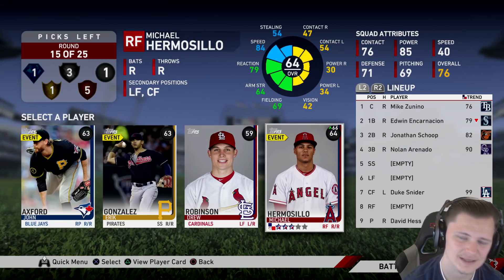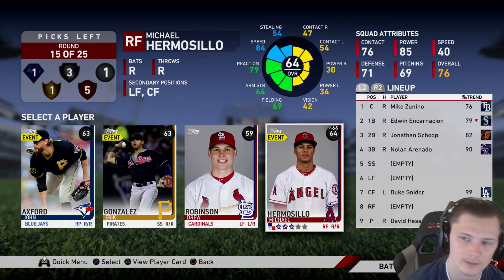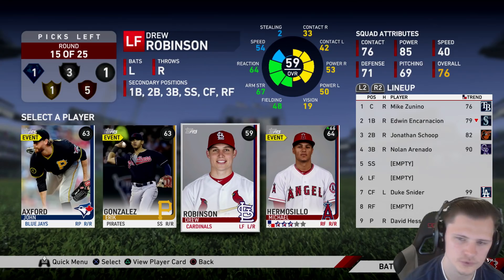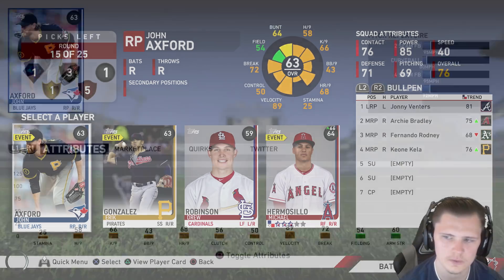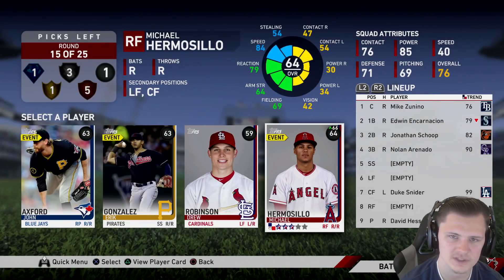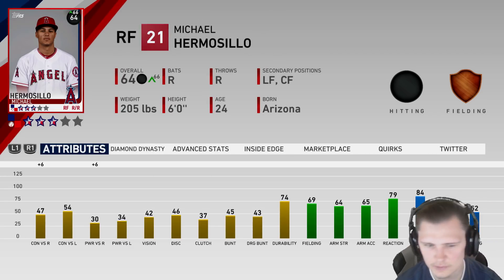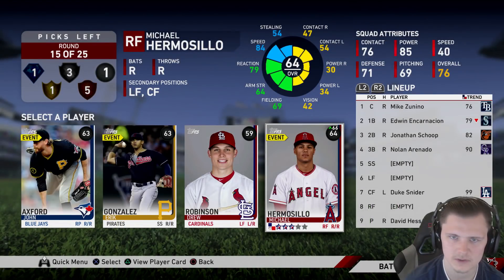In this round we get our last common and honestly I'm not thrilled about any of these choices, as I was hoping to get that common around bench time. We at least have somebody who fits the criteria. There's Drew Robinson who can hit a little bit, Eric Gonzalez who's okay, and John Axford who is washed. We're going to go with Michael Hermosillo — he has the speed, and I have an Angels bias. He can field a little bit if I ever need a defensive replacement, and for whatever reason he's up on Inside Edge, so we're just going to take him.